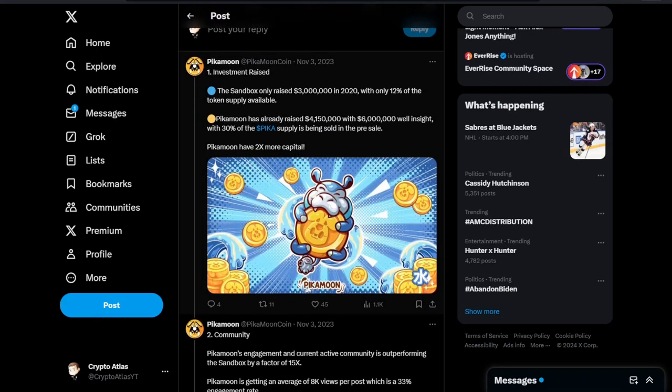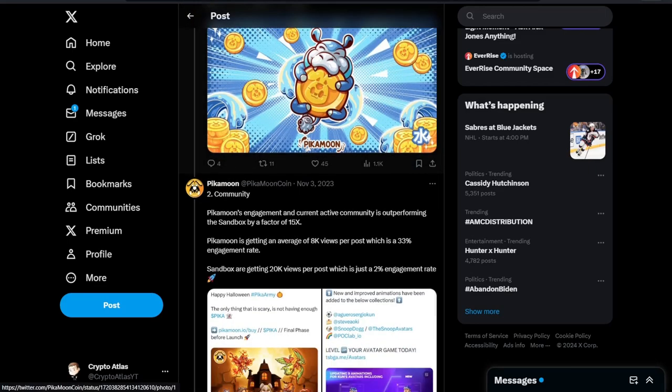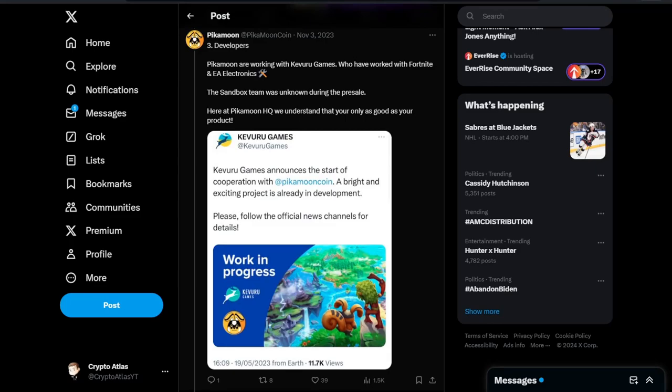Investment raised: The Sandbox only raised $3 million in 2020, with only 12% of the token supply available. PikaMoon has already raised $4.15 million, with $6 million well in sight, and 30% of the Pika supply being sold in the pre-sale — that's 2x more capital. Community: PikaMoon's engagement and active community is outperforming the Sandbox by a factor of 15x. PikaMoon is getting an average of 8,000 views per post, which is a 33% engagement rate. Sandbox is getting 20,000 views per post, with just a 2% engagement rate. Developers: PikaMoon are working with Kivuru Games, who have worked with Fortnite and EA Electronics. The Sandbox team was unknown during their pre-sale.